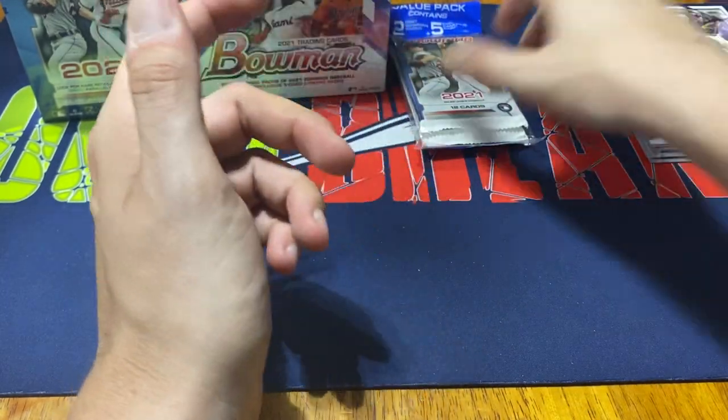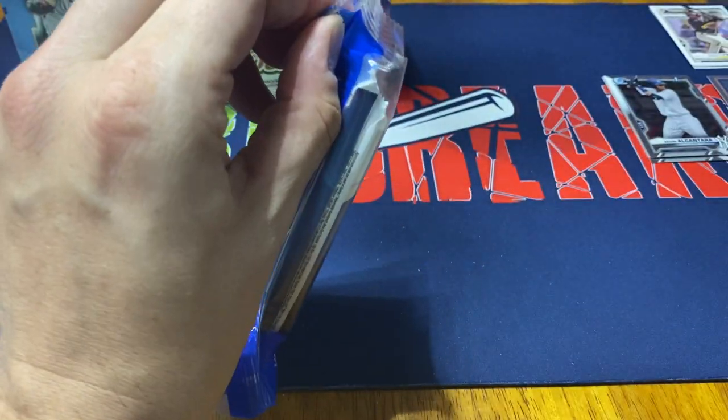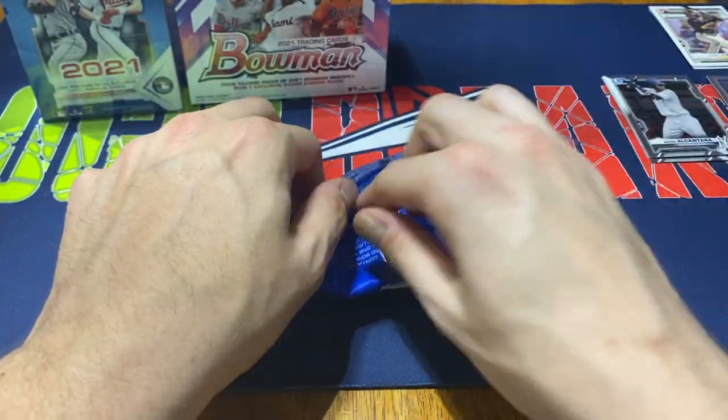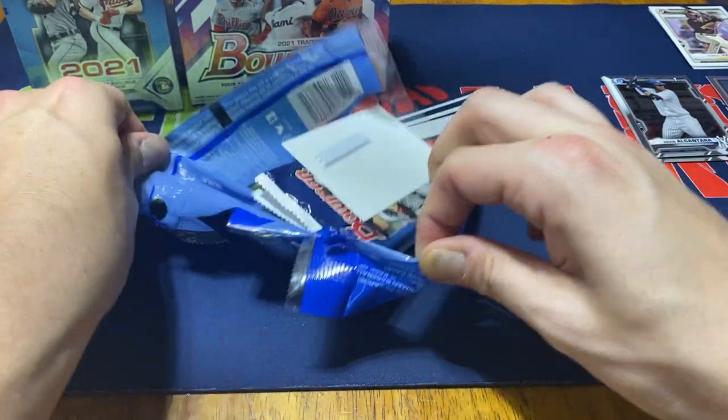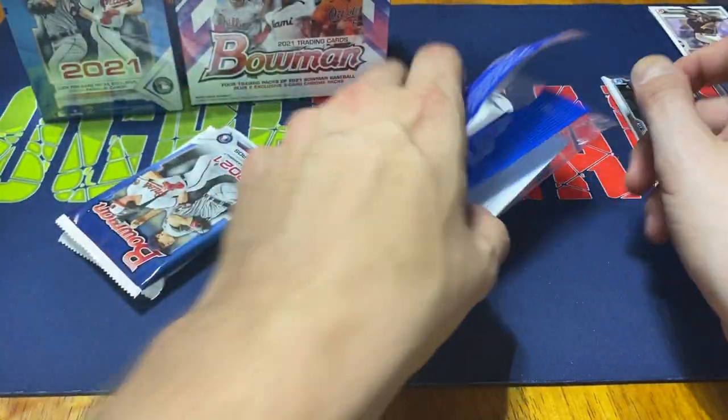Nothing real crazy — just the one Bowman first, as well as a couple of rookie cards out of the base set. But they are not quite as exciting as pulling a rookie card out of maybe Topps Chrome or even the regular Topps subset.